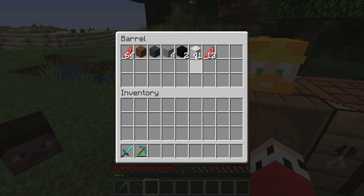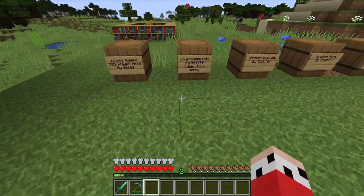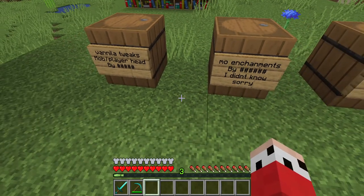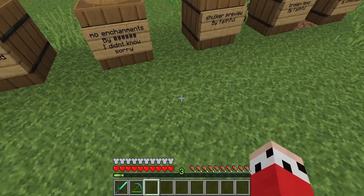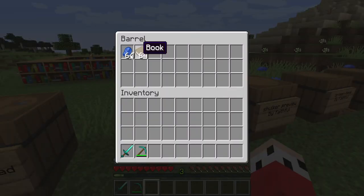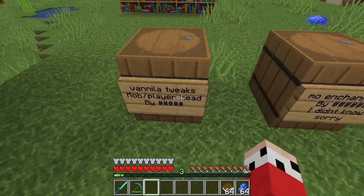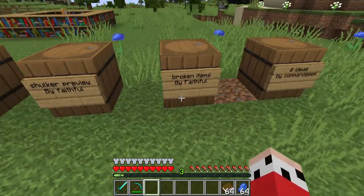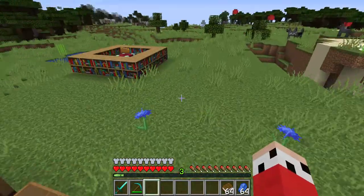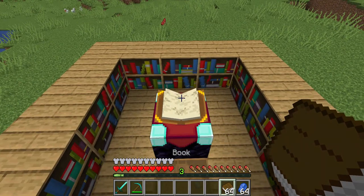A lot of the attempts were white sheep, hence all this mutton. I also had to do slash kill a couple of times. Okay, Mo Enchantments — I've actually researched who made them and I'm going to try and put the creator and links in the description. This one's actually kind of good.